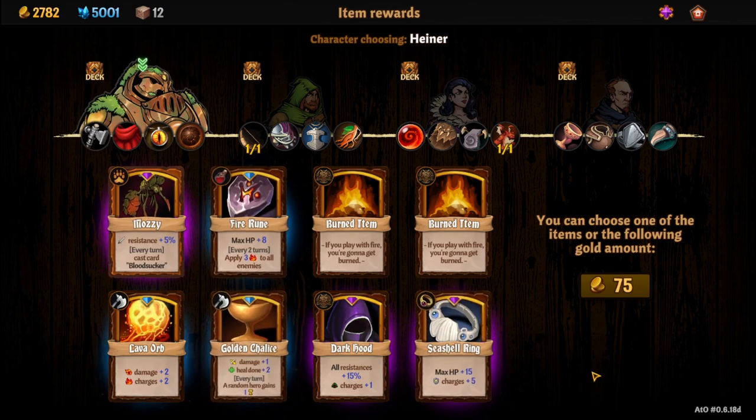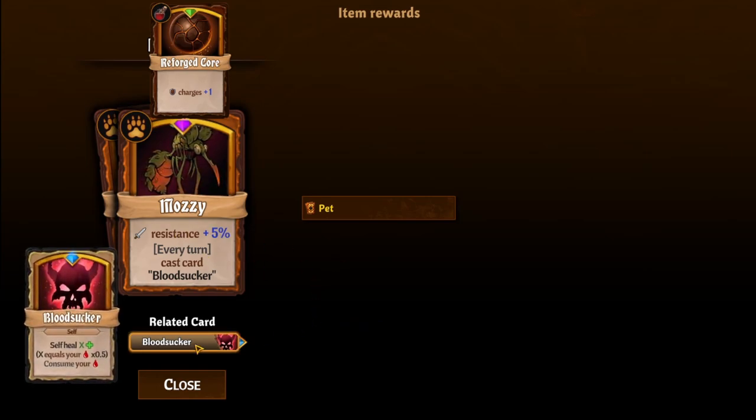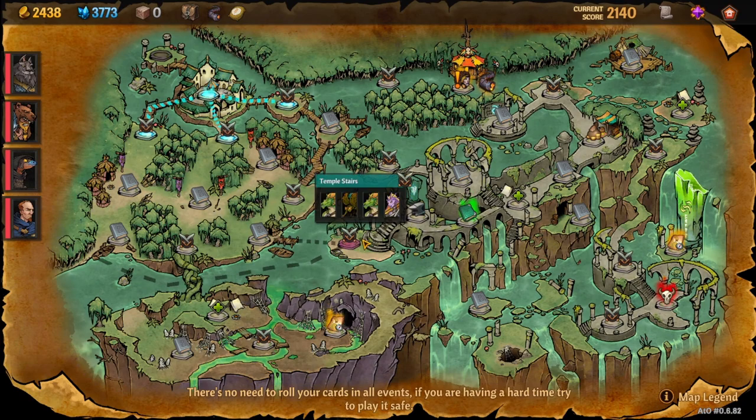You can pick up some other items there too. Mozzie gives five percent slash resist every turn you cast Blood Sucker. It's great if you're going with a fury deck for one of your warriors — an amazing card for that build. That's how you unlock Mozzie.